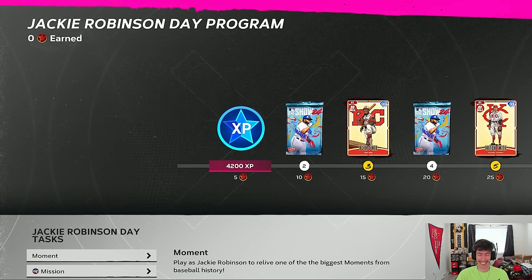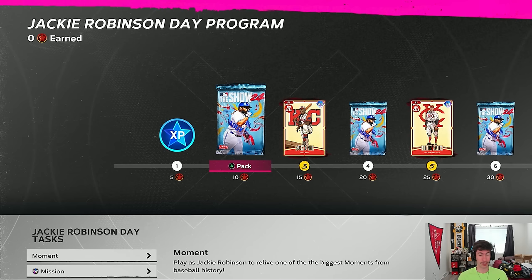At five points in the Jackie Robinson Day program we get 4200 XP. At 10 points we get a standard pack. At 15 points we get our first card.